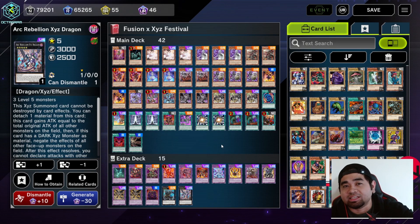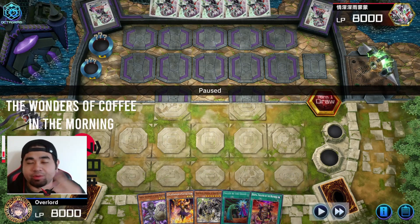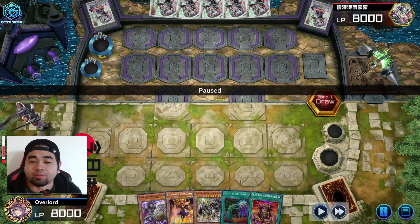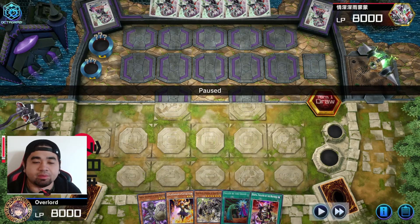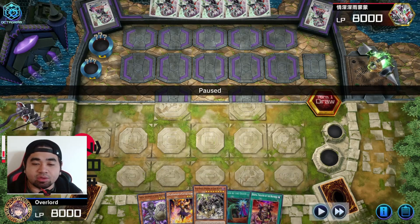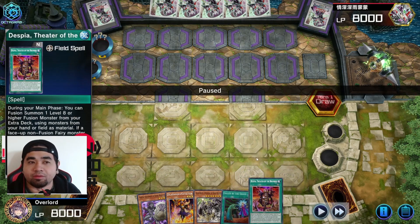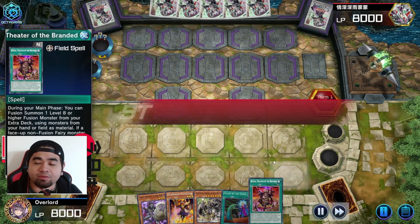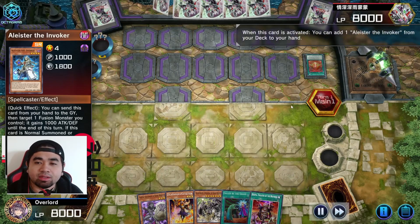Alright, here are the replays — I have three for you today. Starting off on our first game, our opponent is going first as usual and we're going second. Our hand has one Genta, one Catalyzer, one Rainbow, one Called by the Grave, and Theater of the Branded. We're dealing with Invoked Generators — interesting deck.